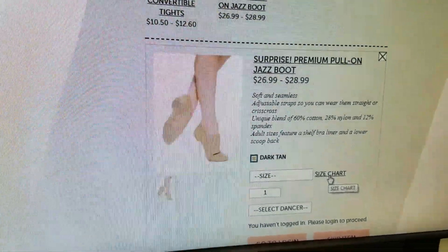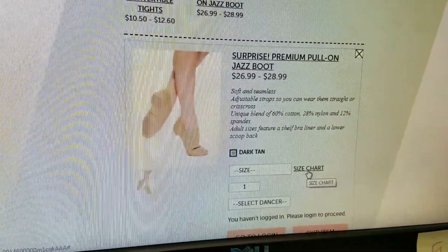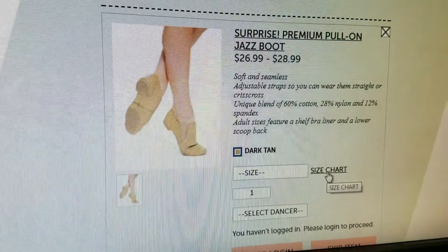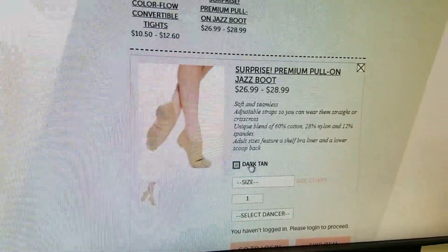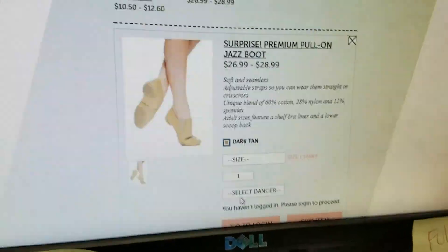For premier members, if you already have tan jazz shoes similar to this style but not the exact brand, you do not have to get them unless you choose to. However, for select members on the competition team, you do need the exact brand. If you already have this exact brand or just purchased it, you're fine; otherwise you will need the exact brand, whether it's a jazz shoe, a lyrical shoe, etc.